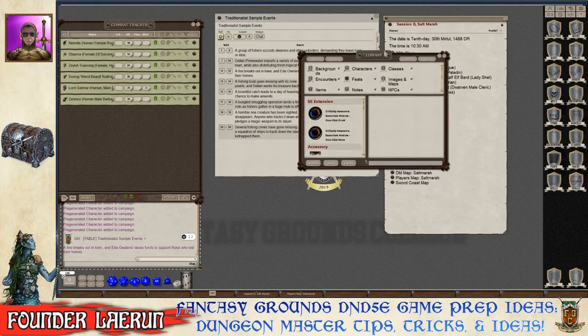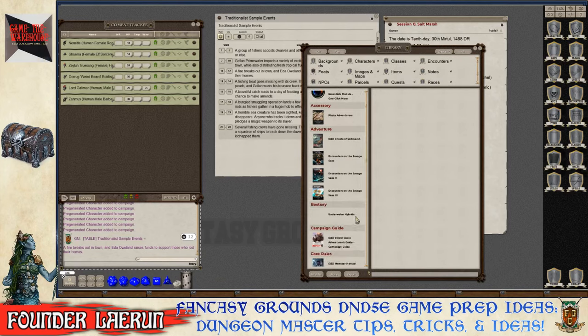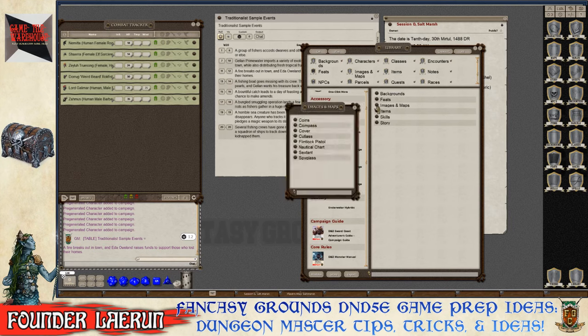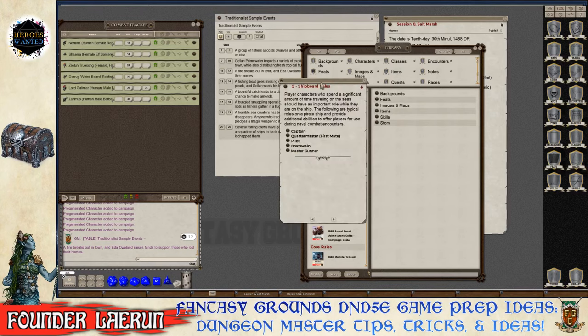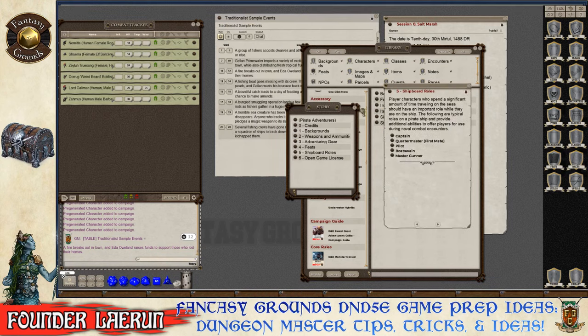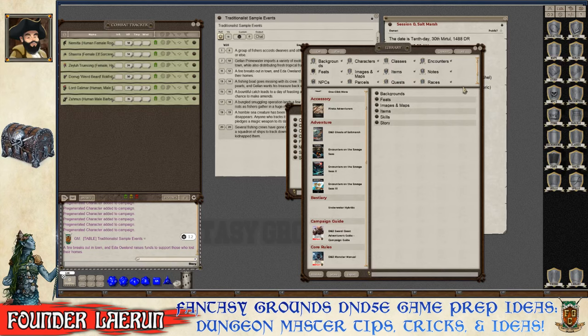The loaded Pirate Adventures book has additional content for this setting: extra backgrounds, feats, adventuring gear, and ship roles. Each character could be assigned a role aboard the ship — master gunner, boatswain, pilot, quartermaster, or captain — adding nautical flavor to the party.